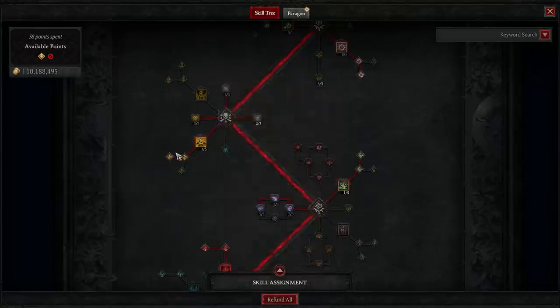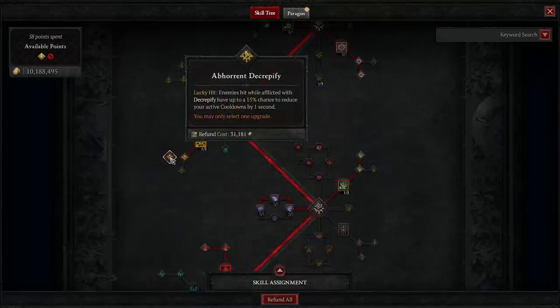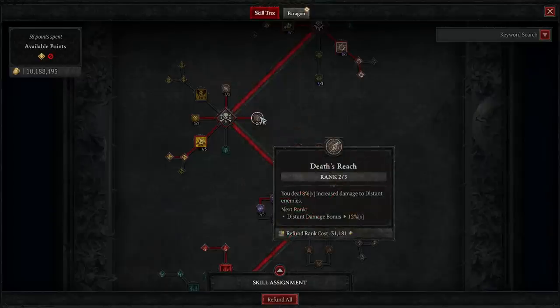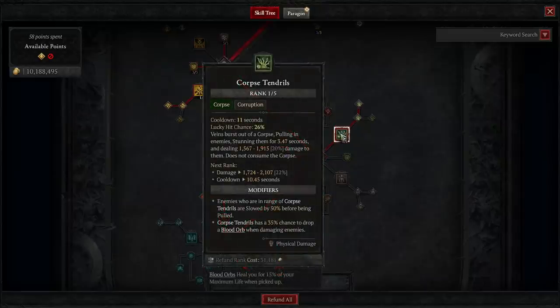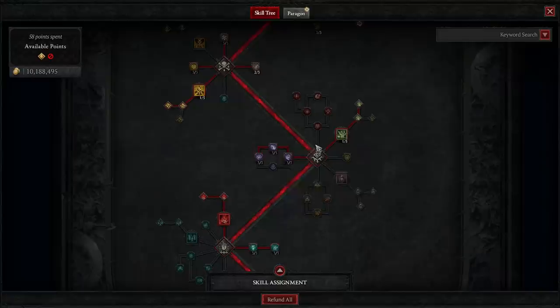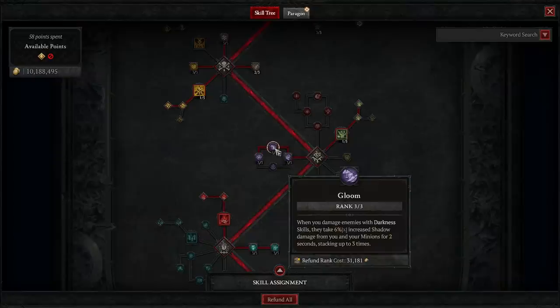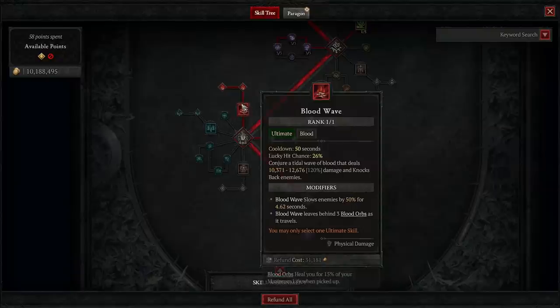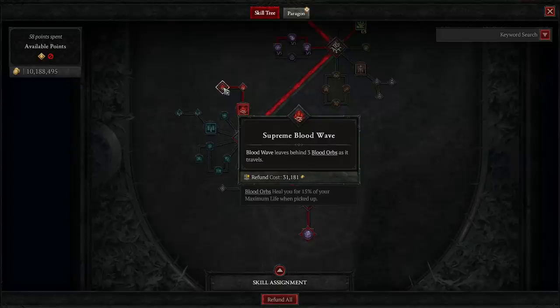Next, we take Decrepify and the Abhorrent upgrade. This is key to enabling our massive cooldown reduction. Max Amplify Damage. Max Death's Embrace — even though we aren't spending much time in close range, the damage reduction is still valuable. We take 2 of 3 in Death's Reach for some extra damage. We only need 1 in Corpse Tendrils and we take the Blood Orb upgrade — we don't need our Tendrils to apply Vulnerable, as our Bone Prison has that covered. With our rapid cooldown reduction, we can create so many extra Blood Orbs to keep us healthy and keep our Fortify maxed out. Max out Reap's Pursuit for the movement speed, and max out both Gloom and Terror for the extra damage. We don't need any more stuns, so skip Crippling Darkness.